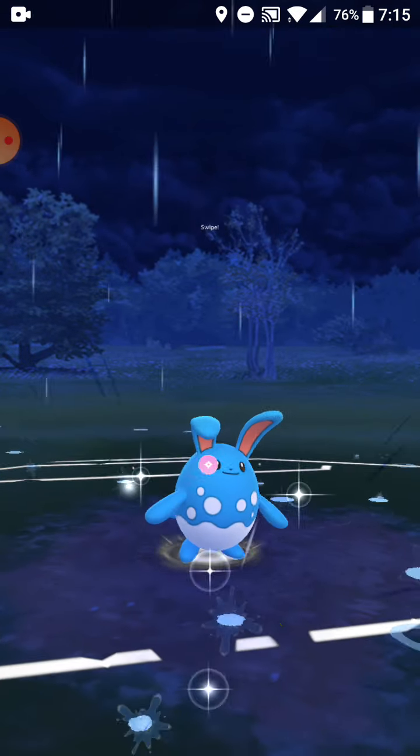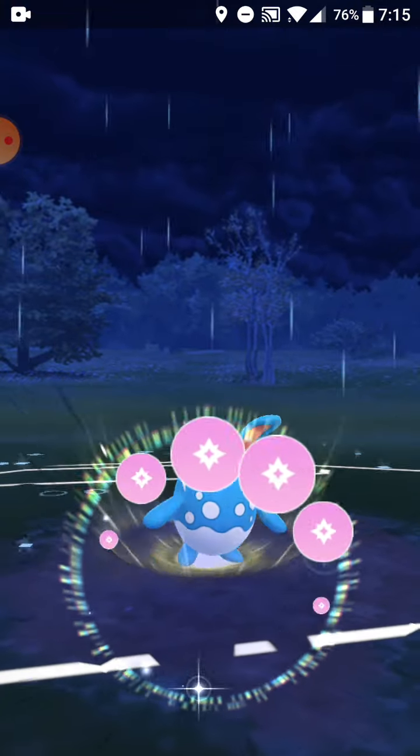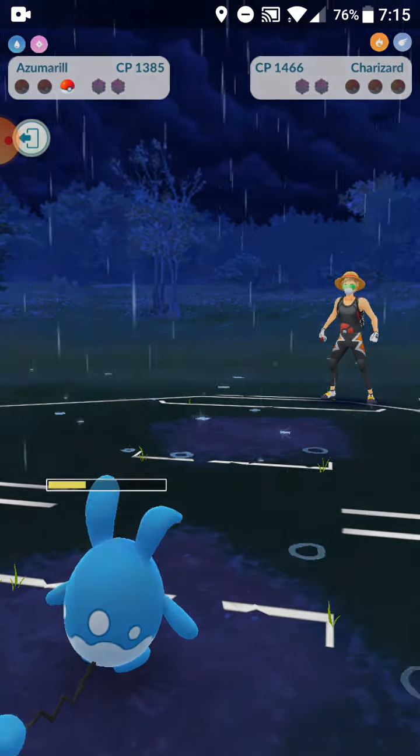We use Play Rough — we're not gonna hit any emojis — and this should be the game. Yep, we take it out! Now let's go on to the next battle. Can we go five for five?